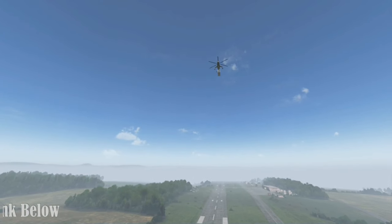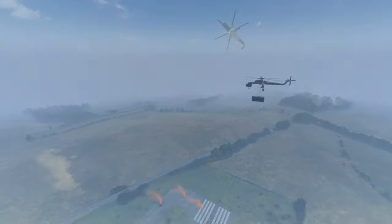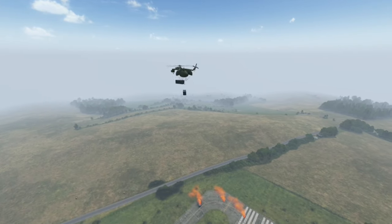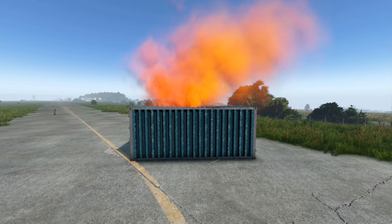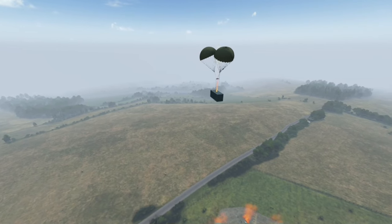Imagine the thrill of seeing a parachute drifting down from the sky, signaling the arrival of valuable supplies in the form of car drops, crate drops, or container drops. With a variety of airdrop types to encounter, each presenting its own set of risks and rewards, your survival skills will be put to the test like never before.